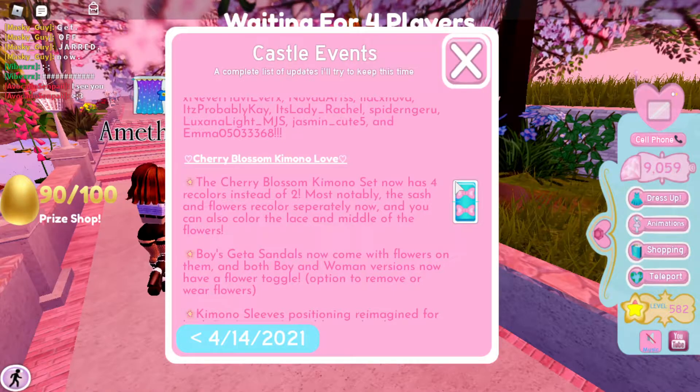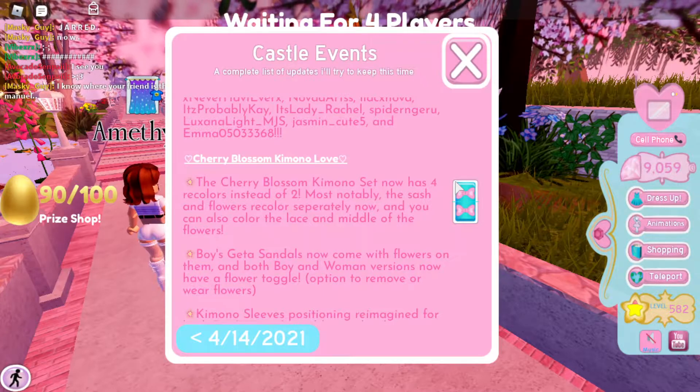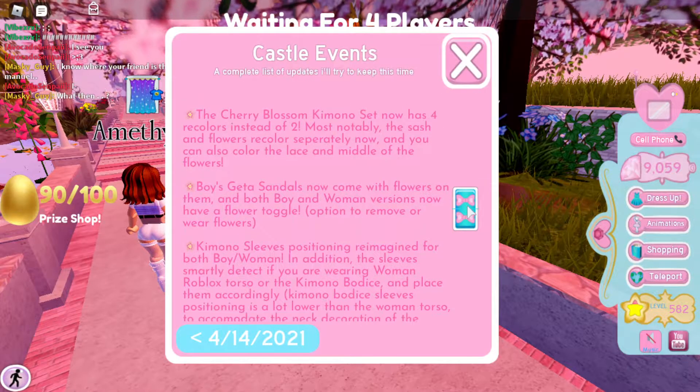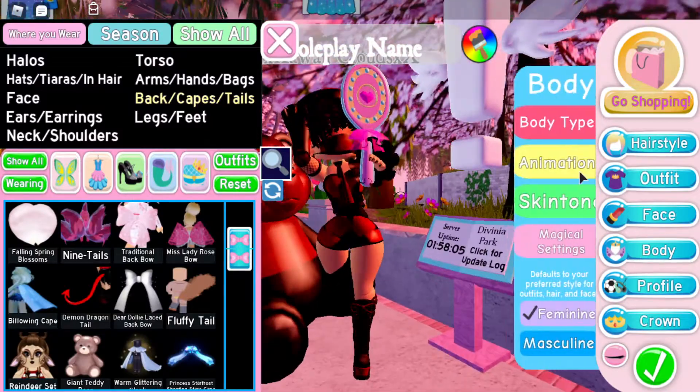Look at the cherry blossom kimono — love it! The boys get sandals that come with both of them, and they have flowers too. There's a new toggle with four colors, and the kimono sleeves are available for both boys and girls.